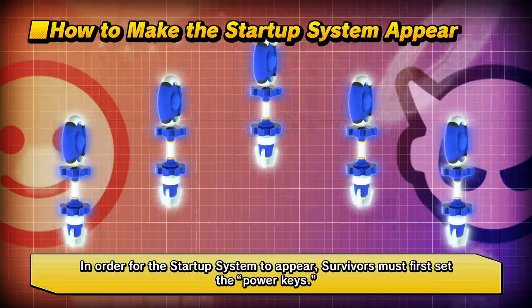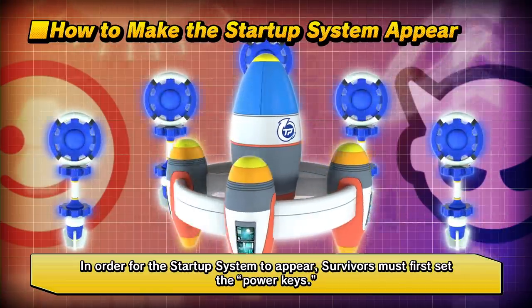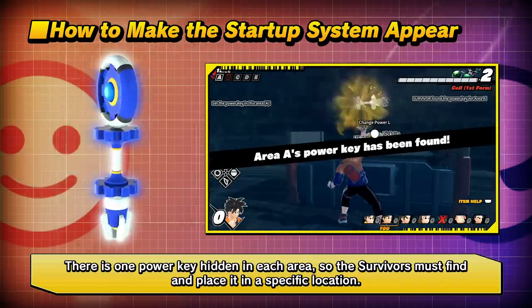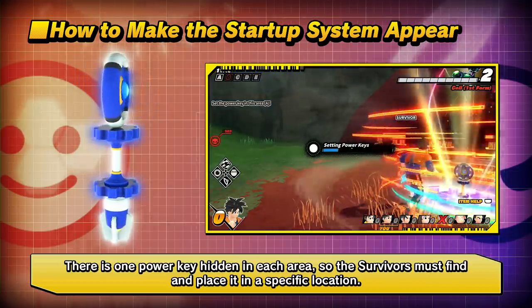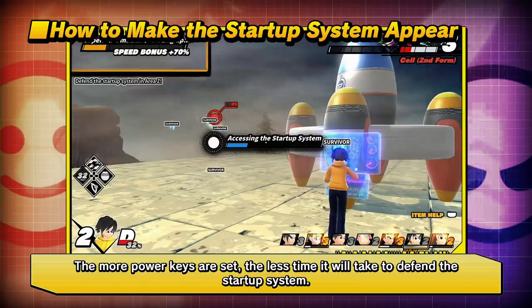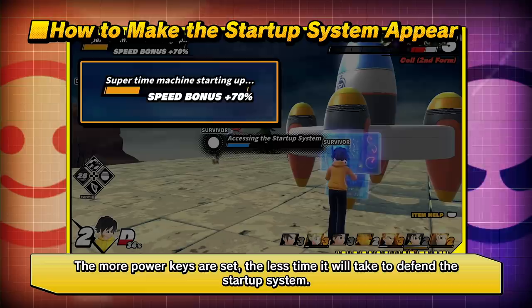In order for the startup system to appear, survivors must first set the power keys. There is one power key hidden in each area, so survivors must find and place it in a specific location. The more power keys are set, the less time it will take to defend the startup system.